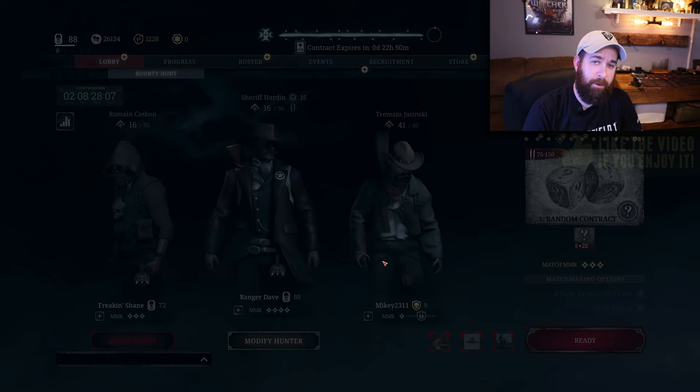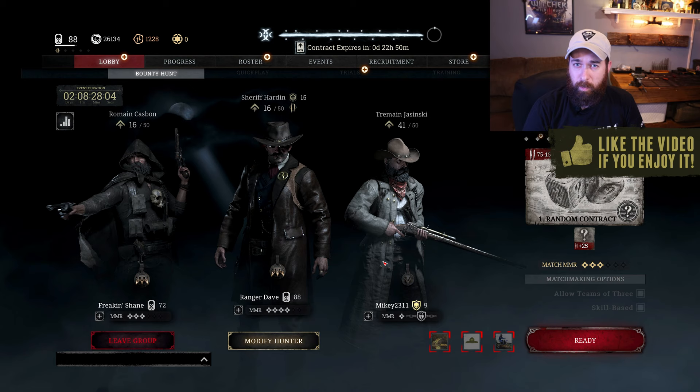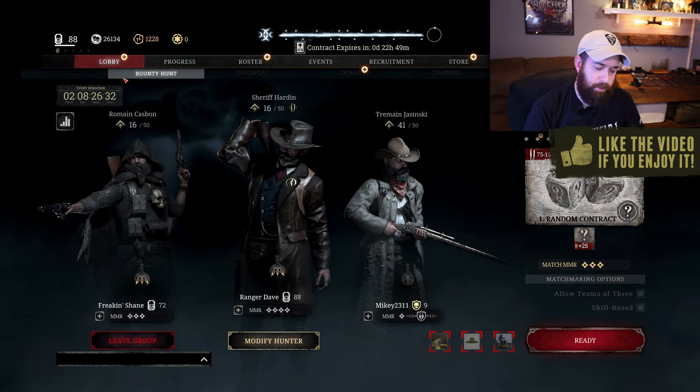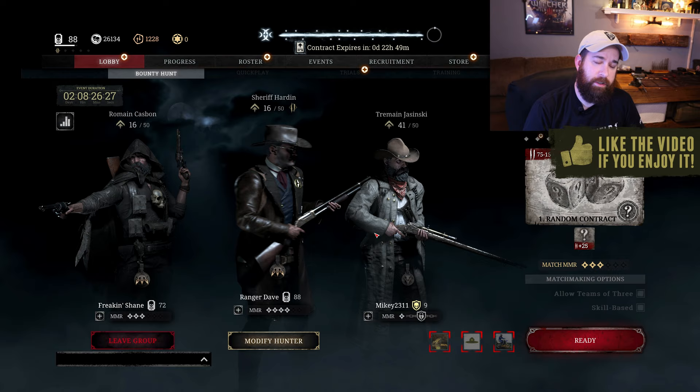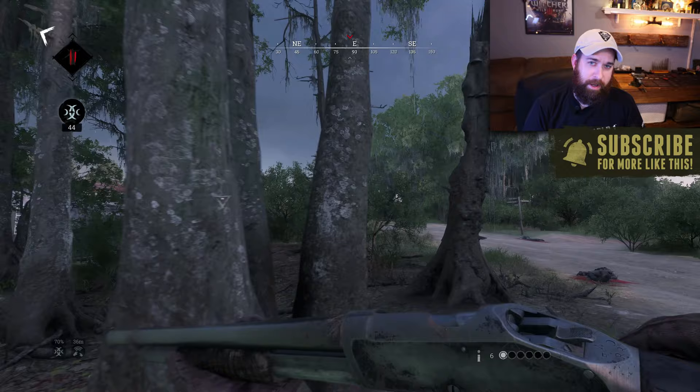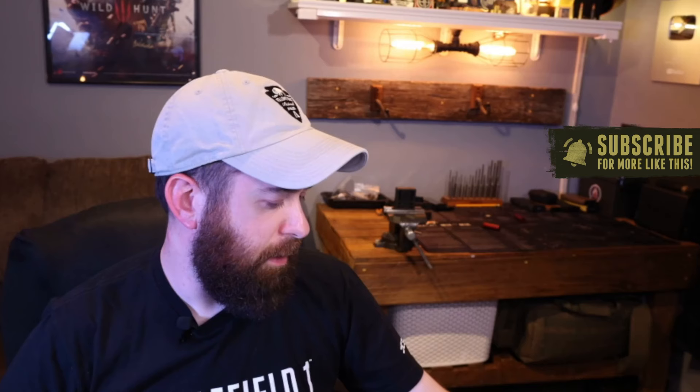Hey folks, Dave here, and it is Hunt Showdown patch day. Today is the release of 1.8.1, which releases a new daily quest system, some new grunt types, as well as the exclusive Trader's Moon event weapons from last month launched for everyone. I wanted to do a video today on the Slate pump-action shotgun - it's the 1893 in Hunt Showdown, but in reality it's the 1897 Winchester trench gun.